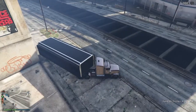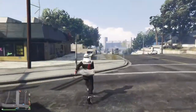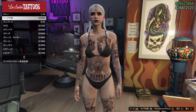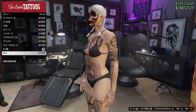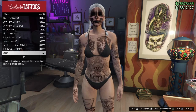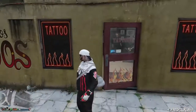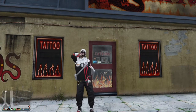このまま機動作戦センターで行っちゃいましょう。タトゥー屋さんのメニューを見てみますね。はい、スカルは鍵がついたままという状態です。このタトゥーは結構欲しい人も多いかと思いますので、今のうちにこの方法で取っていくといいと思います。それではご視聴ありがとうございました。よかったらチャンネル登録、高評価お願いします。また次の動画でお会いしましょう。バイバイ。